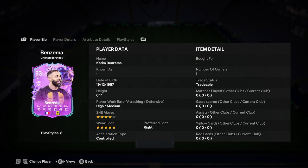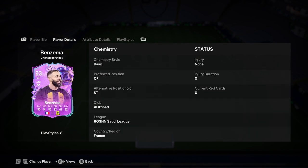Let's dive into the player analysis on the new Karim Benzema ultimate birthday card. This card looks insane. He is six foot one, high/medium, four-star, five-star, right foot, and controlled. He can play striker — that's the thing I was worried about, but you're going to want to put this guy at striker, obviously.